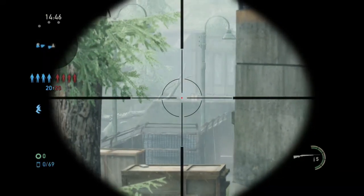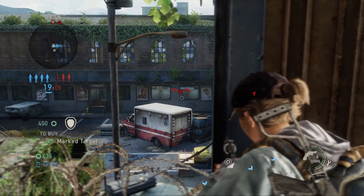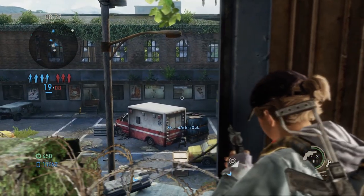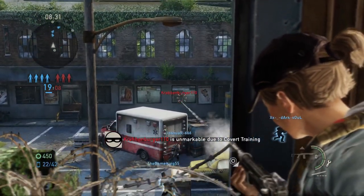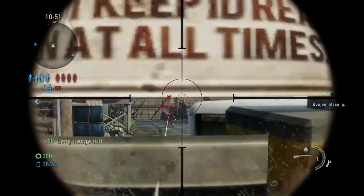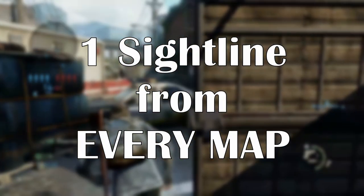In this video, I want to show you one secret sightline for every map. Dr. Pooplove here. Sightlines are basically vantage points on the map that allow you to see and shoot at a distance across to other parts of the map. A good sightline lets you view into a high traffic zone that enemies frequently visit, and is also made better by your ability to be concealed or undetected. So let's get into it.